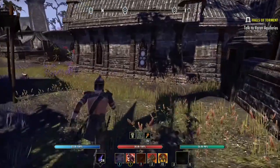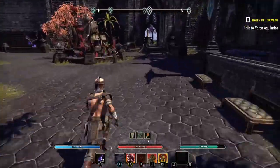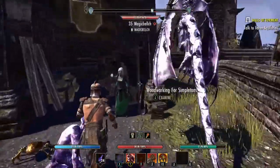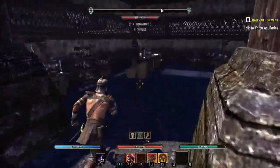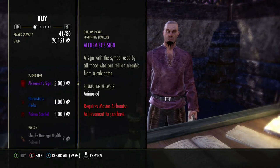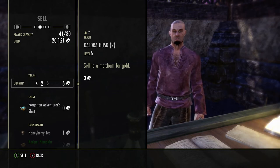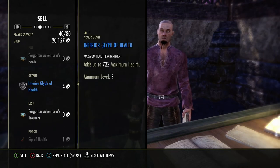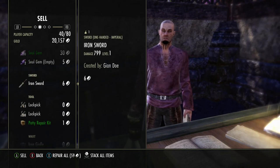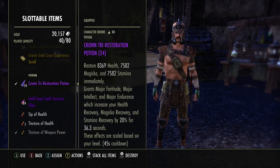For items you're not using, go back to the crafting stations and deconstruct them. Some items you can sell directly. Find a vendor — like the enchanter or alchemist — go to the store using the right shoulder button. I have a daedra husk I can sell: go over it, hit A, and I got six gold. Don't forget to repair your gear regularly — if you're in a fight with broken gear you'll eventually have a problem. Hit X to repair at the vendor, or use a repair kit from your inventory.